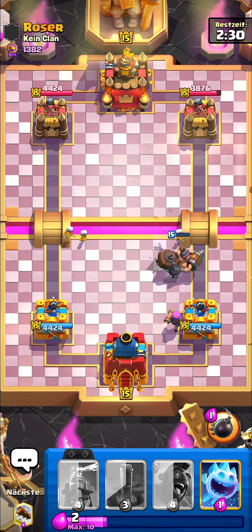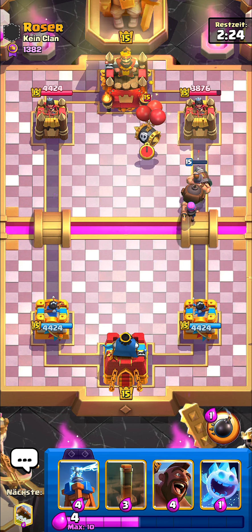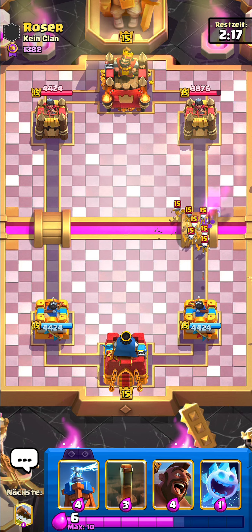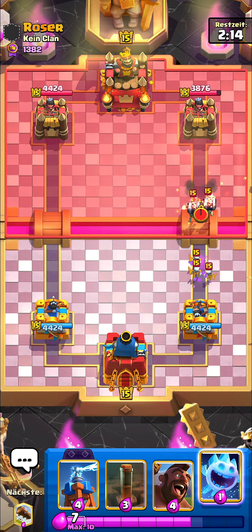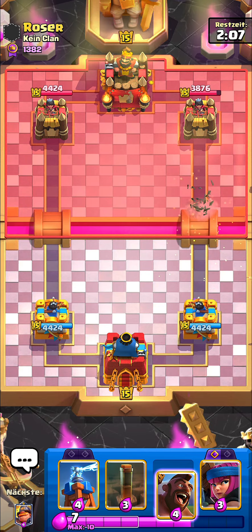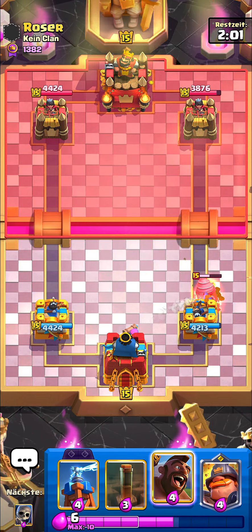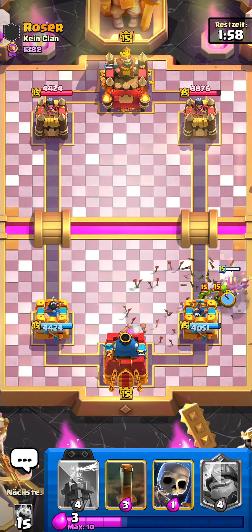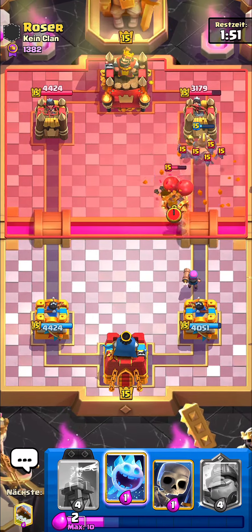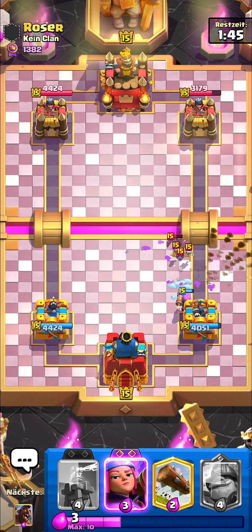Alright, we're fine. This matchup is like a 50-50 I would say, because the amount of spam they're going to do at you is just insane and you can't do anything about it. Also they cannot defend your Hogger flawlessly, so you're always going to get some damage from your Hogger. Either they're going to overspend on top of your Hogger or you're going to get the Hogger damage. Let's go for the Log prediction on top of the Goblin Gang — didn't get it unfortunately, but it's all good.